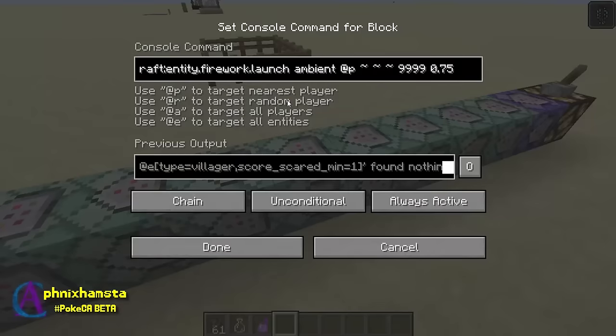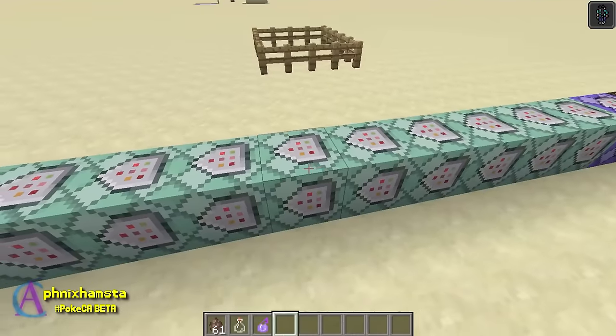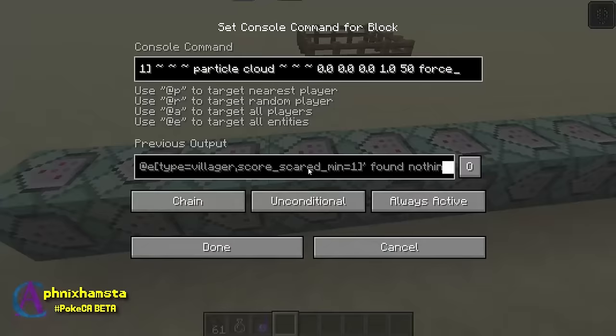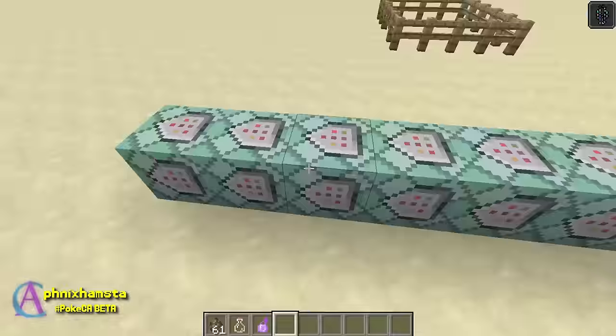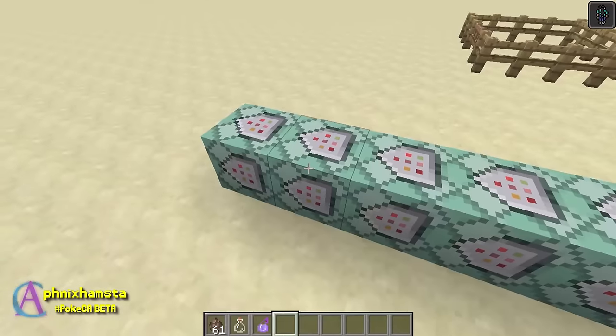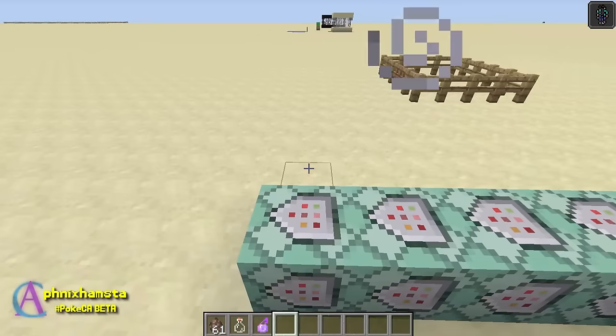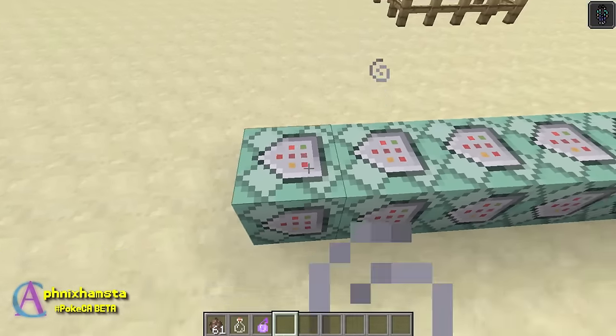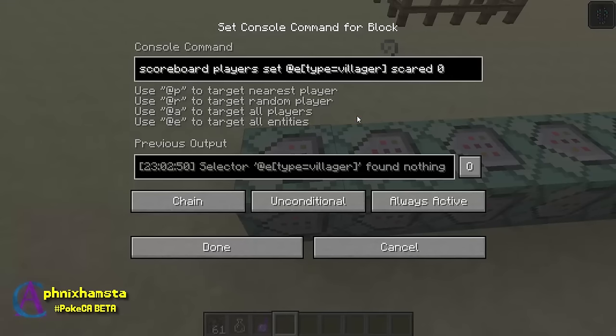So I play a sound, I launch a firework — which is just for cartoon purposes — and just some particle effects: cloud and angry villager. And I set their motion to 10, so they fly up into the sky. I thought that was pretty funny; I didn't want them to just run around — that's kind of boring, too mainstream. And then I just reset their score for scare to zero, so I can do this all over again.